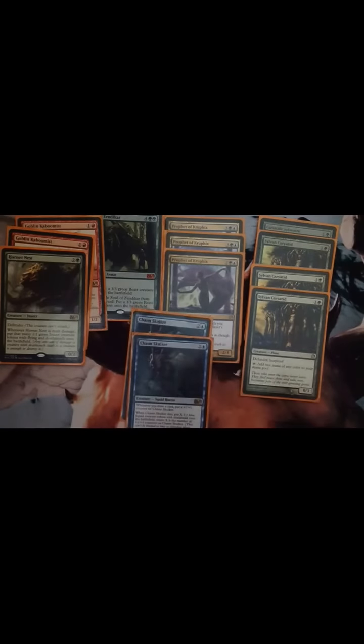The next thing is Chasm Skulker. I was thinking of maybe sideboarding them or just keeping them in after rotation. They do get 1/1s when it dies, but only if it has +1/+1 counters on it. So it would work with both Ajanis — from Jace into Nyx and M15 — but you'd need to splash white or do blue-white and other colors. They're good.